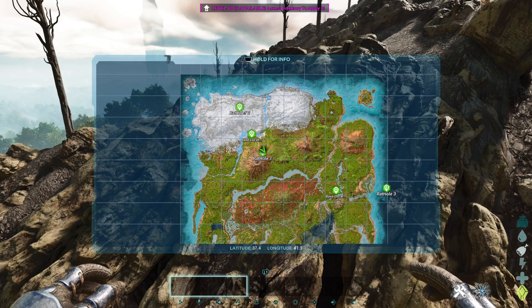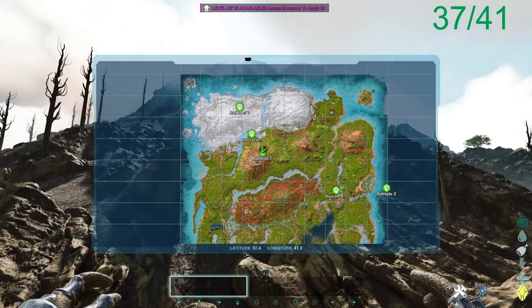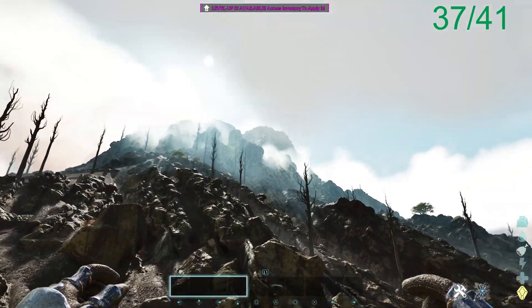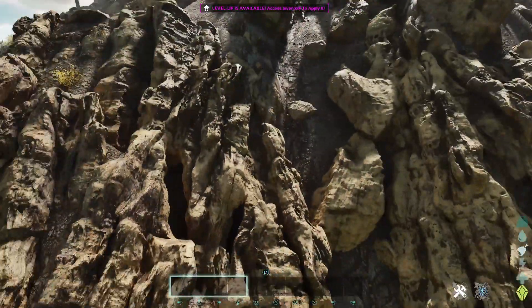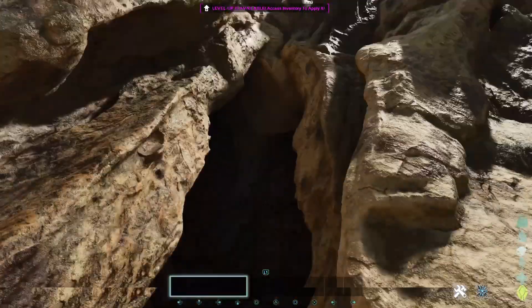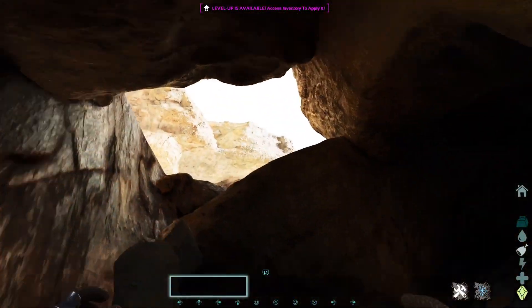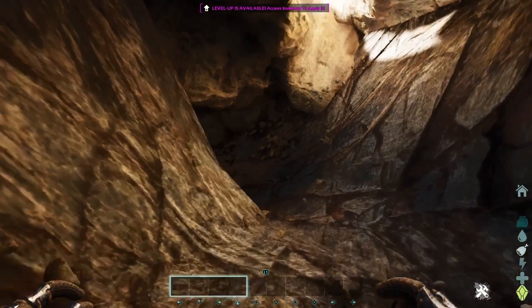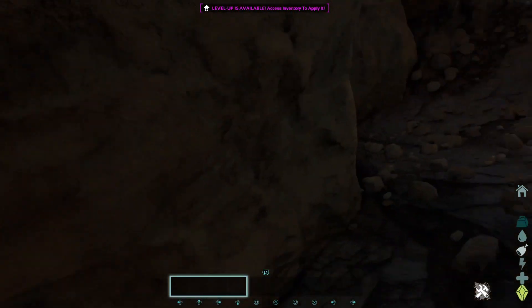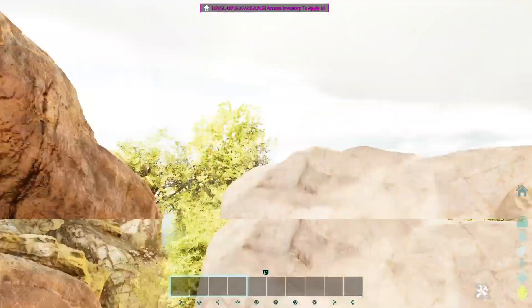Location number one — coordinates 37 41, in the volcano area, right below in this north zone. You have locations like this. For a starter, on an official or maybe in small tribes, it should be good. It's very hidden and people wouldn't notice it.